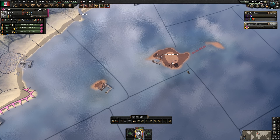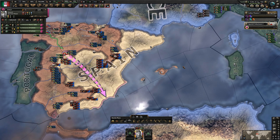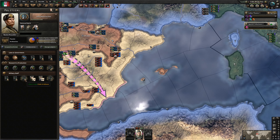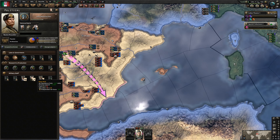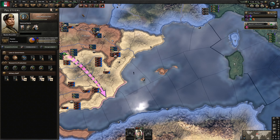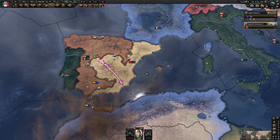Mallorca here is in the hands of Nationalist Spain, but historically speaking this was in the hands of Italy - Italy had installed a puppet government in Mallorca and held on to it until the end of the Spanish Civil War. I want to stay on top of getting air specialists and air reformers - they're so valuable. They're going to enable us to grind air XP very quickly. Centralized Control will further boost air efficiency with fighter detection and air mission efficiency, so we'll run more efficient missions.